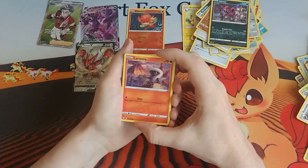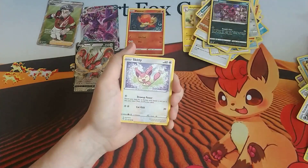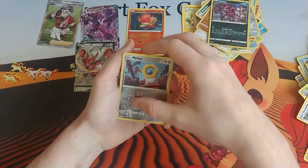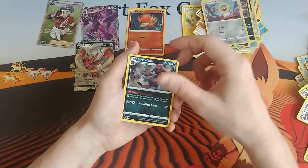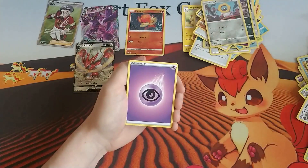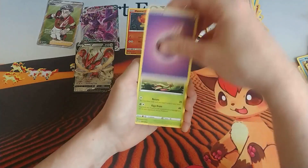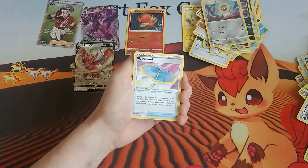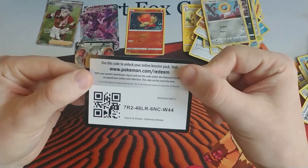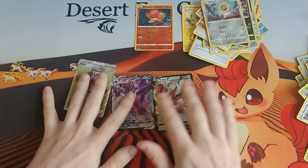We've got the Larvesta, Morelull, Toxel, Skiddy, a Rowlet, a reverse holo Meltan, and a regular rare Hydreigon. So we didn't even get close — Christina pulled five and won this booster box. We've got a Psychic Energy, Carnivine, Big Parasol, Piers, and the code card for that last pack.